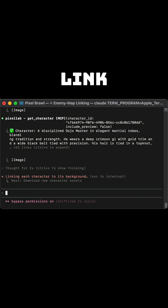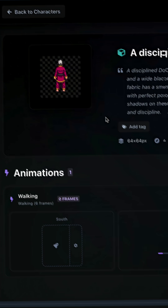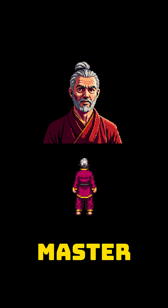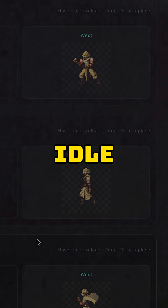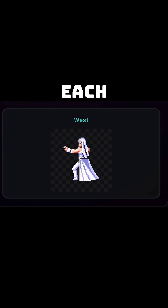Then I used Claude Code to link each map to its own enemy. I built three fighters in Pixel Lab's character creator — the Desert Raider, the Dojo Master, and the Frost Guard — and animated them right there: idle loops, walk cycles, and a quick punch set for each.